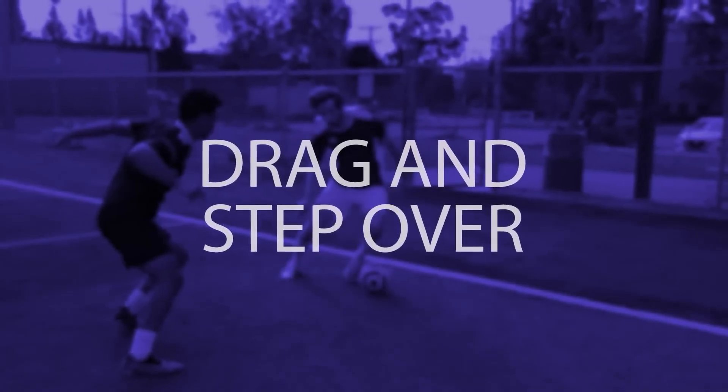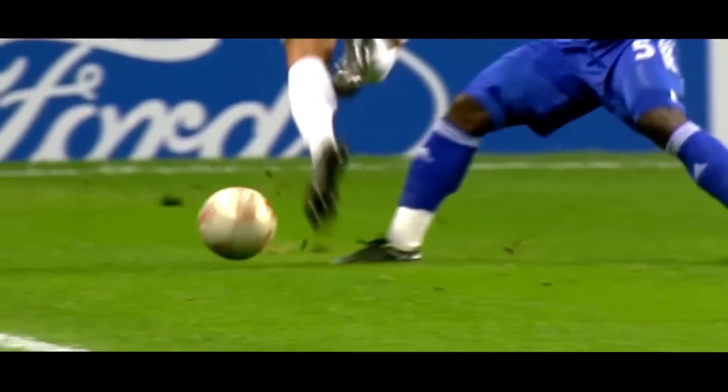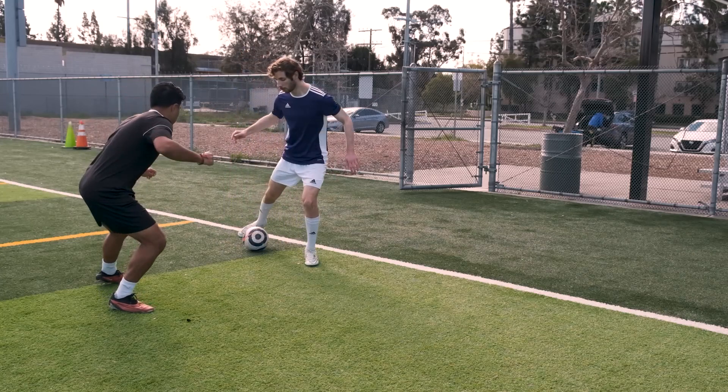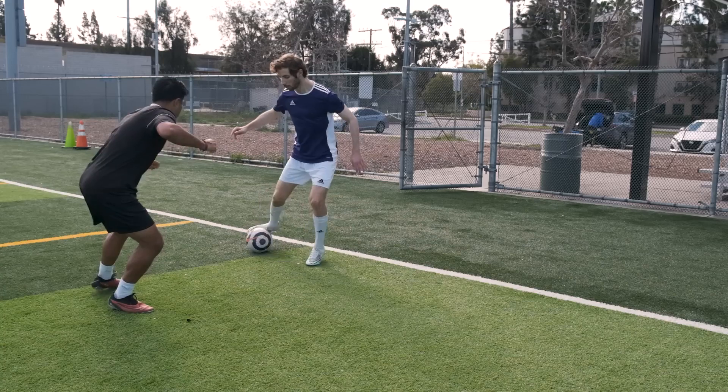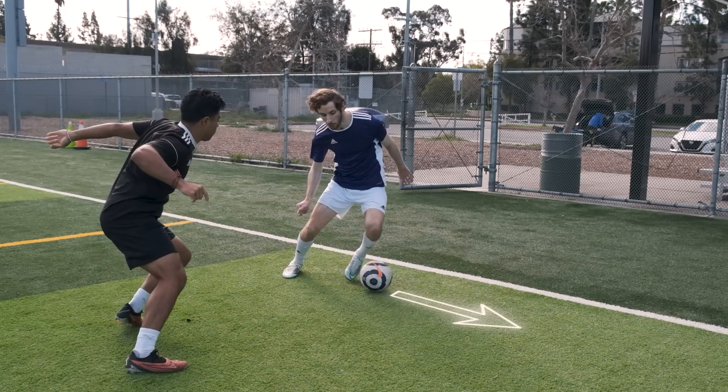The Dragon Stepover. When you're facing a defender on the wing, use the inside of your foot and start dragging the ball across your body. Then bring your foot around the ball, making it look like you're going to cut back. And finally, use your other foot to push the ball past the defender.